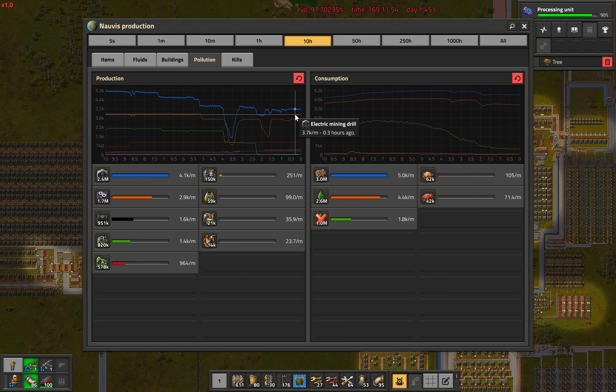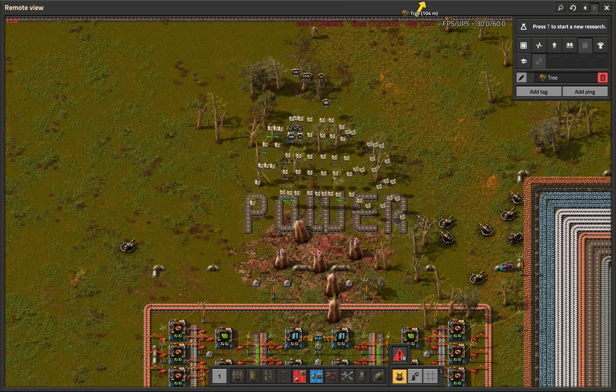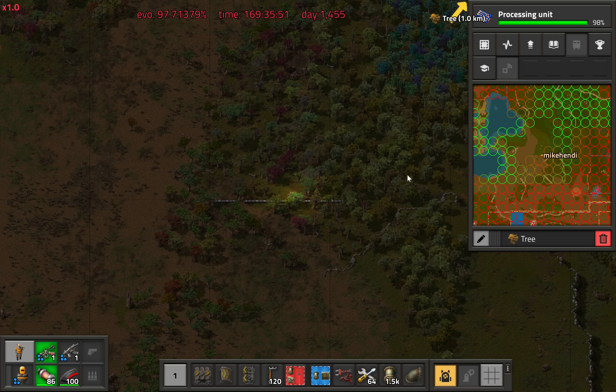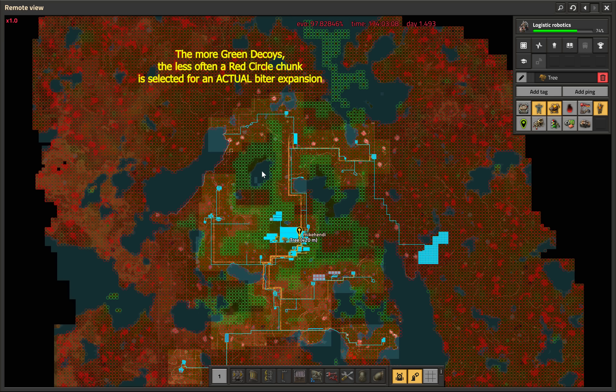After obtaining the arguably most playstyle-changing technology in the game — construction bots combined with the personal robot port — we finally got around to fully deleting the ancient pipe wall, which was not only made fully obsolete by the stone wall put in place after the second great biter war involving red ammo, but was also actively working against us by causing tons of red expansion circles in our base, where there could be more green decoy expansion chunks. The more green decoy chunks we generate, the fewer biter expansions will actually settle somewhere outside of our walls, keeping the rest of the map as accessible as possible.